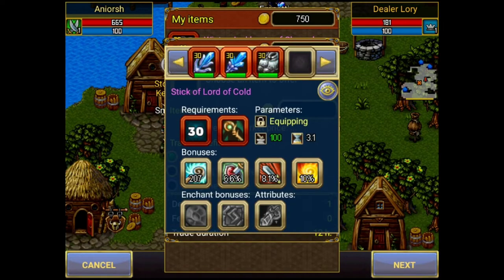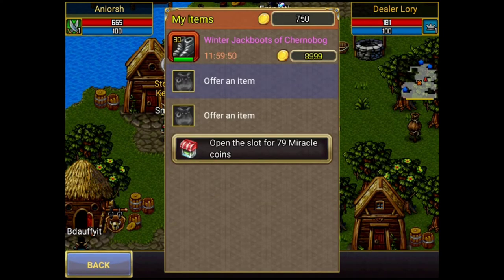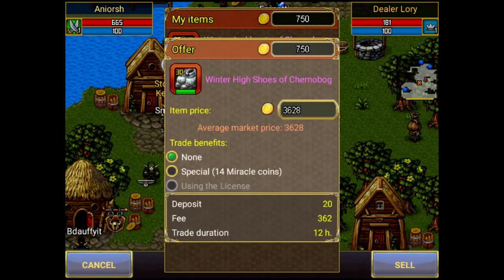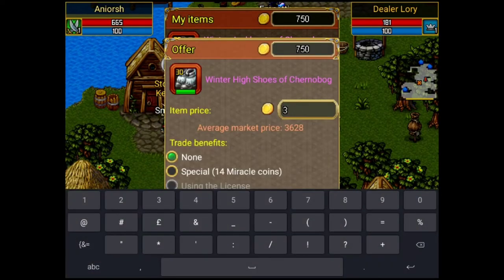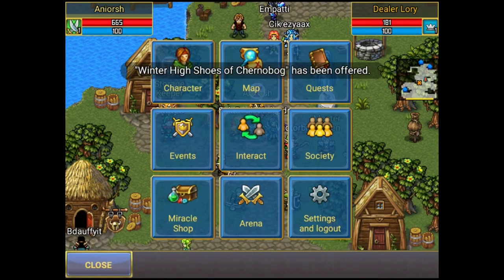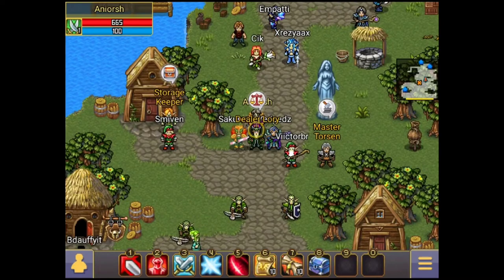The fun part is that when you put so many items in dealer at the right price, you will have at least two of them sold, which is very time-saving. Instead of waiting and selling items one by one, here I'm selling all of them at once — or at least most of them. You get the idea.